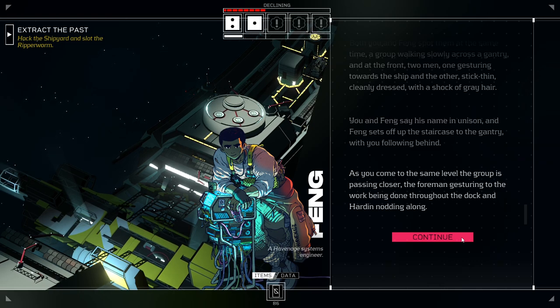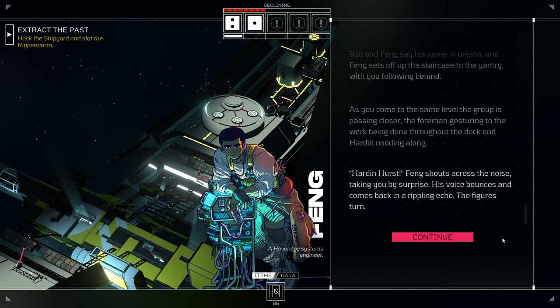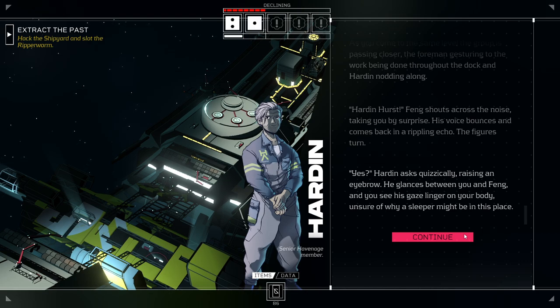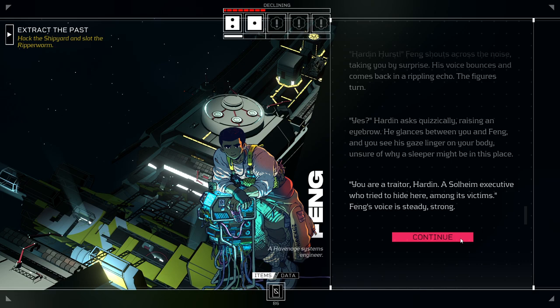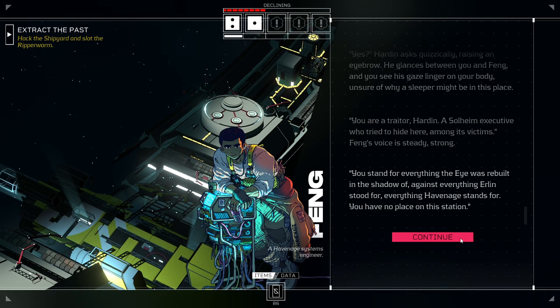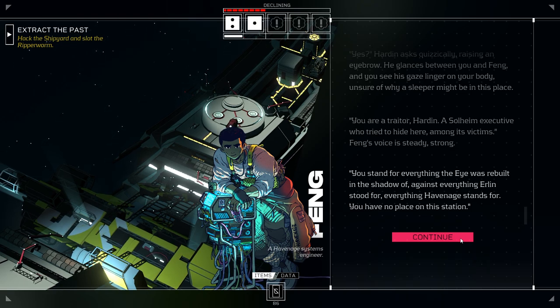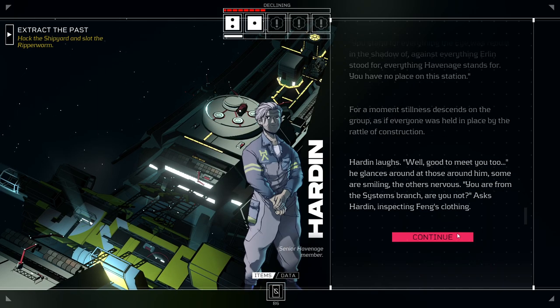'Harden.' You and Feng say his name in unison, and Feng sets off up the staircase to the gantry with you following behind. I don't know that this is a good approach — I doubt our character would have a problem with it, but I personally think this is a terrible approach. This is the opposite of a plan. This is what the absence of a plan looks like. As you come to the same level, the group is passing closer, the foreman gesturing to the work being done throughout the dock and Harden nodding along. 'Harden Hurst!' Feng shouts across the noise, taking you by surprise. His voice bounces and comes back in a rippling echo. The figures turn.